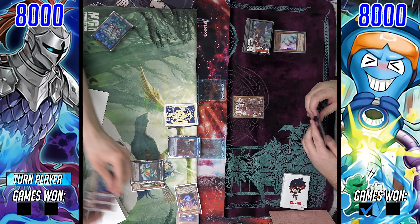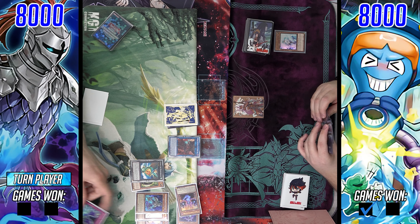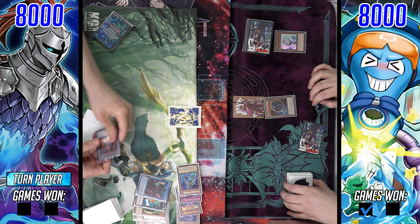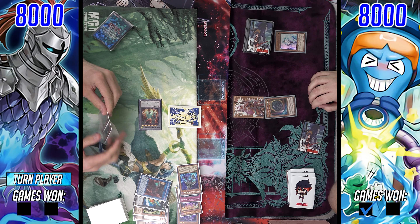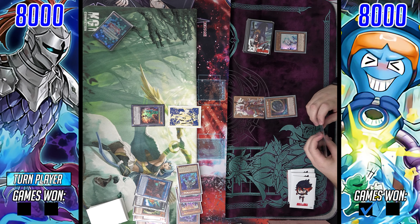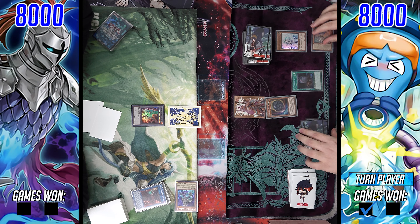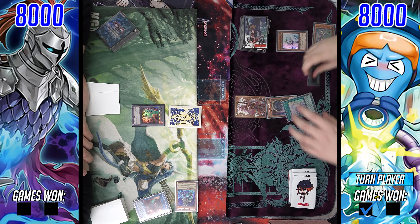What is going on guys, Winter Killz here, welcome to a brand new locals feature match. We are in the fifth and final round of Swiss for the week. I'll be posting the top cut matches — top eight, top four, and the finals — over the weekend alongside some deck profiles. Here we have the 60-card adventurer Prank-Kid deck versus Phantom Knights, and this was from my locals mega tournament that took place this past Saturday: five rounds of Swiss and then top eight.